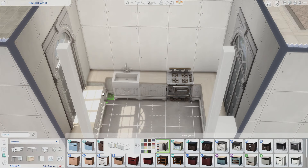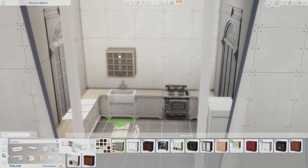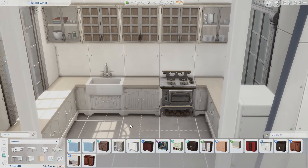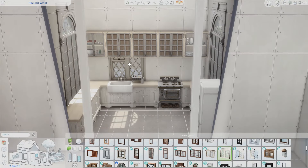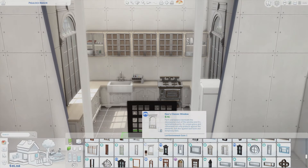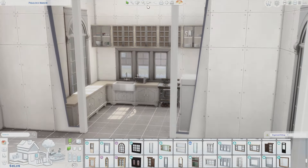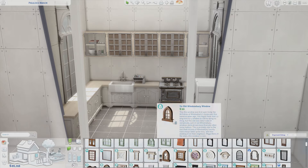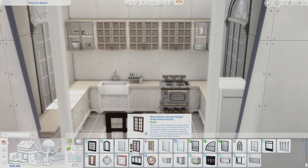With the kitchen, I figured out an aesthetic — rustic, mismatched vibes. The kitchen is actually where it originally was, which shocked me. I always thought that was such a weird spot for the kitchen, but it actually works. I kind of liked it here.